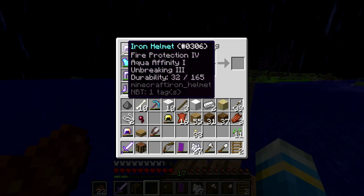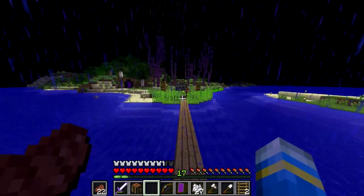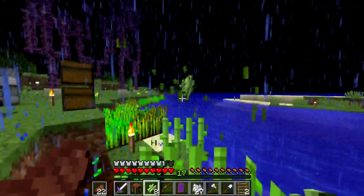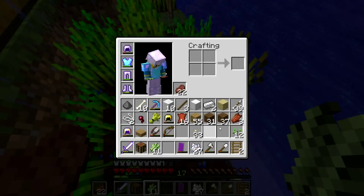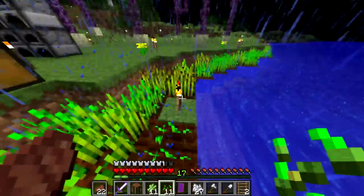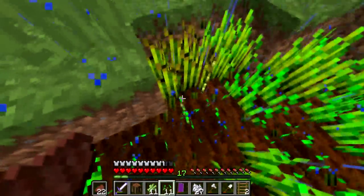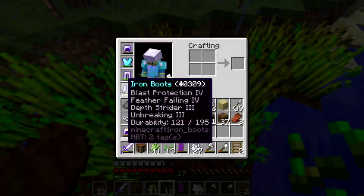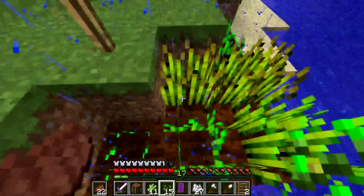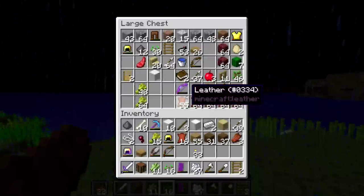Fire protection, unbreaking — what I really need is to find a spawner and make myself a grinder, because I need a steady source of levels. I don't do so well keeping up in levels. I actually had like 27 levels before recording, but I combined these boots with a few things — unbreaking three, depth strider three, feather falling four, and blast protection four. Obviously not the best boots, but I'm pretty happy with them.